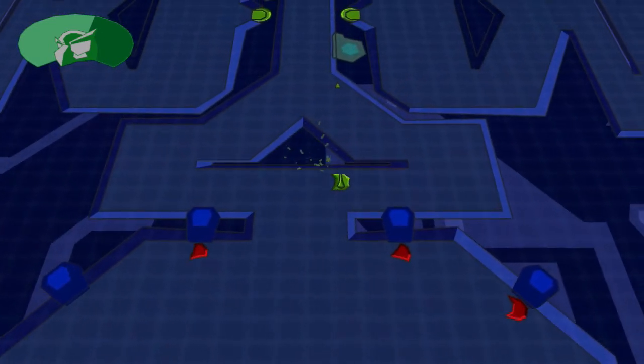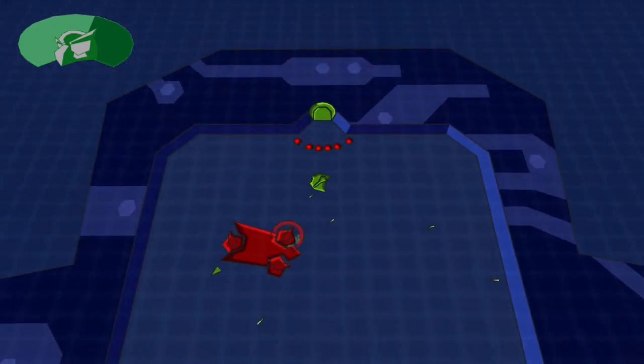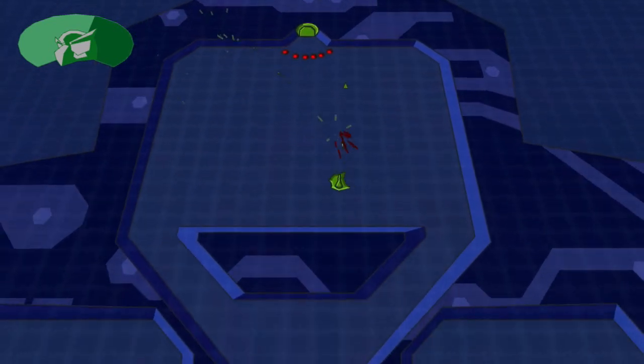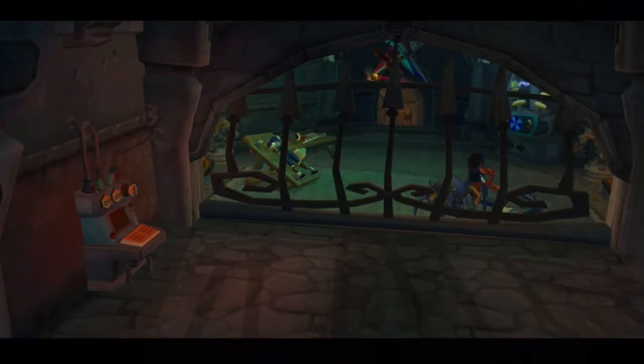Alright, one more — there we go. Get past the two security gates that we just opened up, and here's what would be considered a pseudo-boss for the hacking minigame — this little battle platform we have to take care of. It's a bit of a piece of cake. You don't even have to take out all the turrets on it — you can just shoot the main body and be done with it.